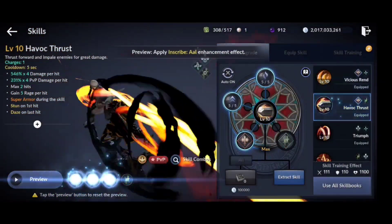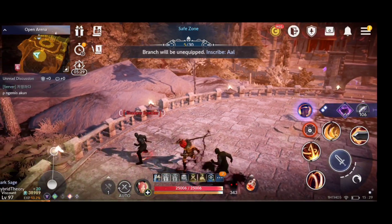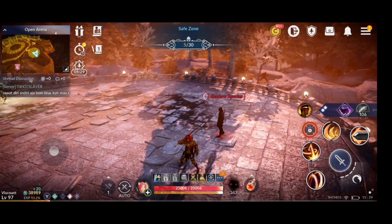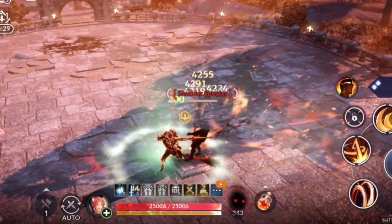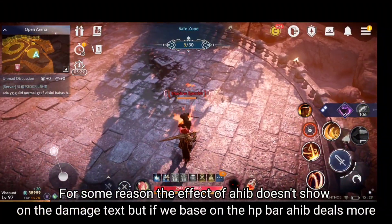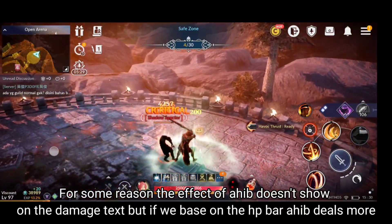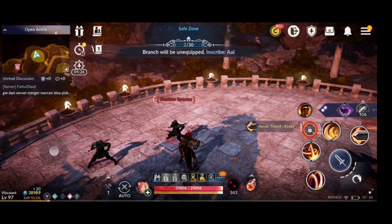Next we will be testing Ahib on the skill — this is a comparison between Al and Ahib. With Ahib, we're seeing around 4200. I'm really trying to compare Ahib, Al, and Labrive here.